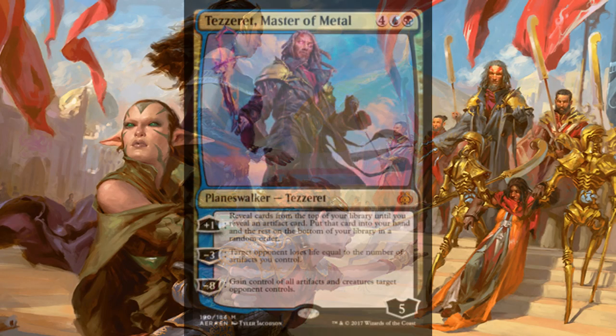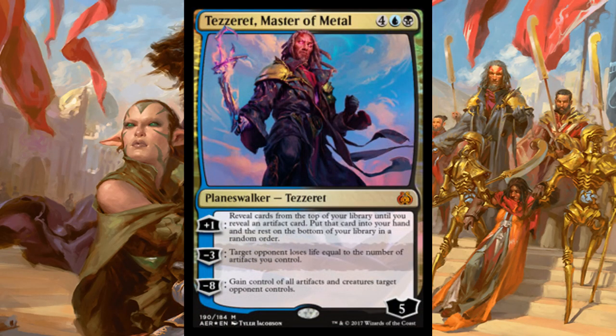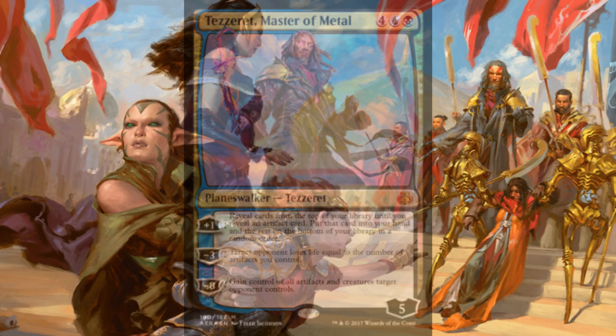Let me show you Tezzeret right here. This is Tezzeret, Master of Metal. He's six mana — four generic, a blue and a black — for a five loyalty planeswalker. His plus one is: reveal cards from the top of your library until you reveal an artifact card, put that card into your hand and the rest on the bottom in a random order. His negative three is: target opponent loses life equal to the number of artifacts you control. And his negative eight is: gain control of all artifacts and creatures target opponent controls.